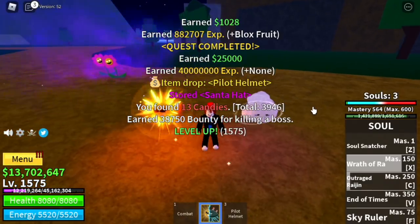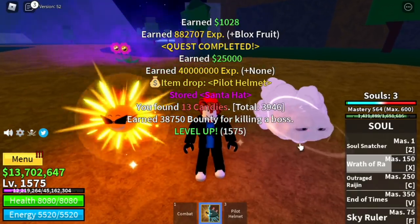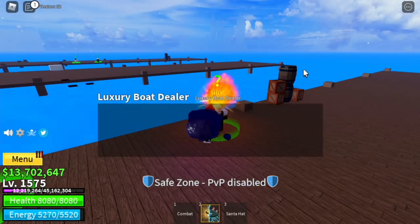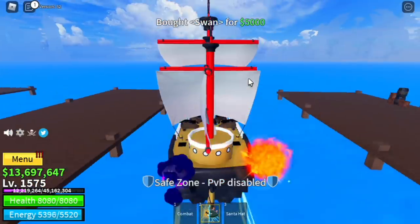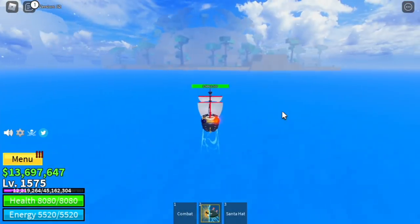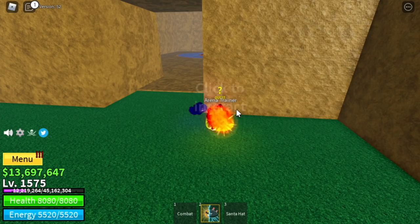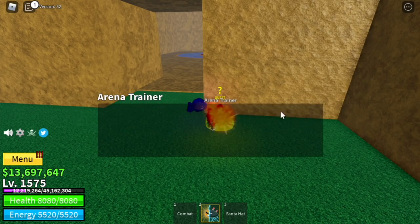We got the pilot helmet, but I still prefer the Santa Hat. Moving on to our next island — it's located here and it's called Hydra Island.